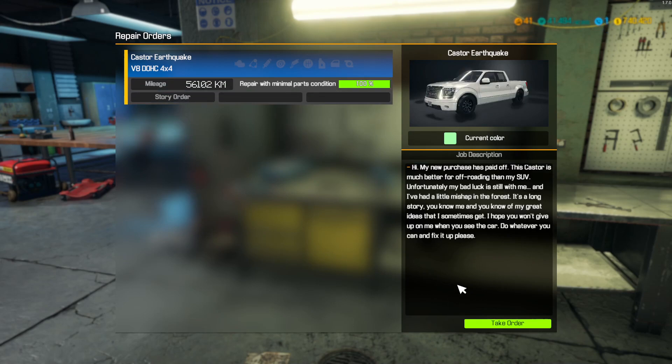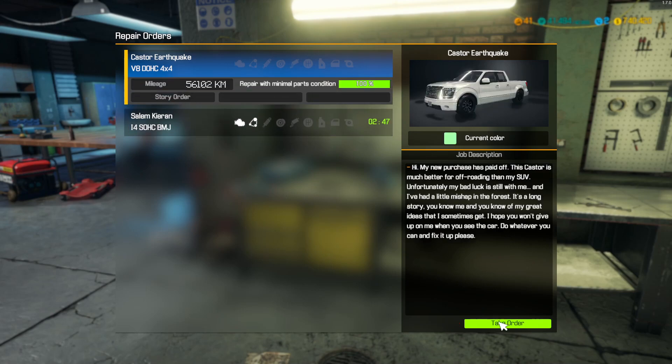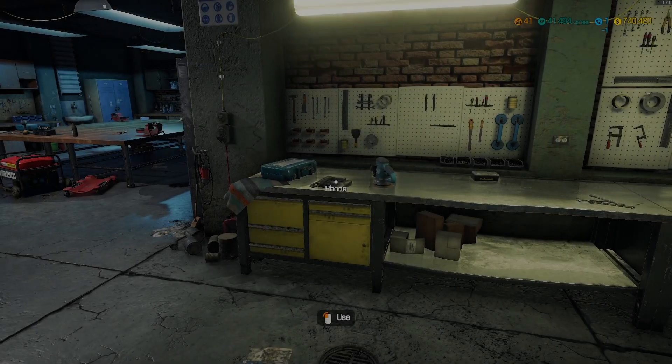So we just have this story order and it is as follows: 'Hi, my new purchase has paid off. This caster is much better for off-roading than my SUV. Unfortunately my bad luck is still with me and I have had a little mishap in the forest. It is a long story. You know me and you know of my great ideas that I sometimes get. I hope you won't give up on me when you see the car. Do whatever you can to fix it up please.' Ok, so we are going to pick that one up and we will get a gander at it.